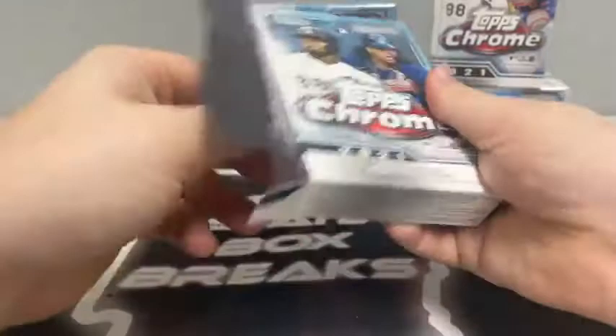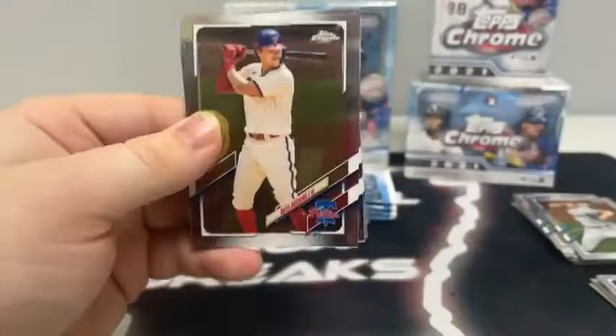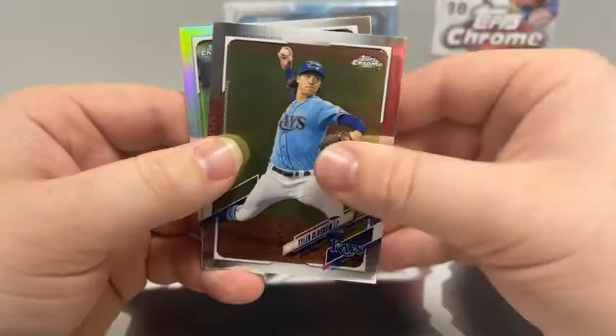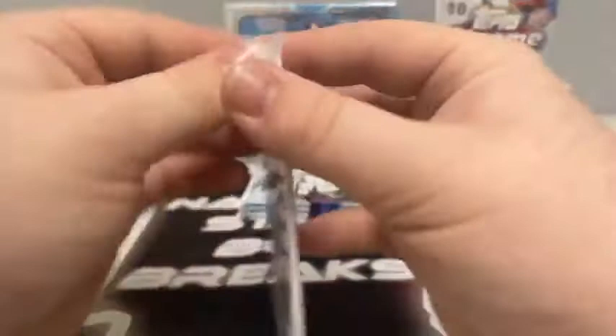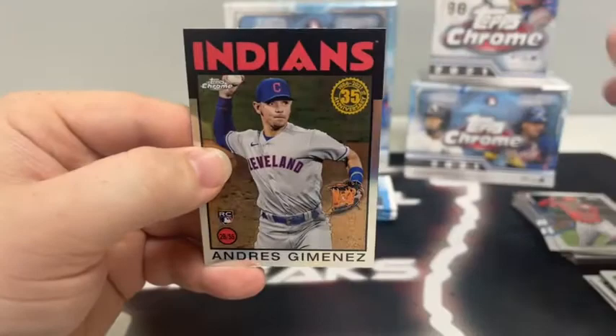Hanger box number two — five packs. Pack number one: Reese Hoskins for Philly, a rookie of Adonis Medina, Tyler Glasnow, and a Refractor of Kris Bryant for the Chicago Cubs. Pack number two: a base Tatis, Davey Garcia rookie, Justin Upton, and a 35th anniversary of Andres Jimenez for the Cleveland Indians.